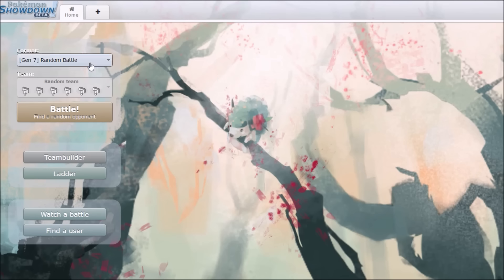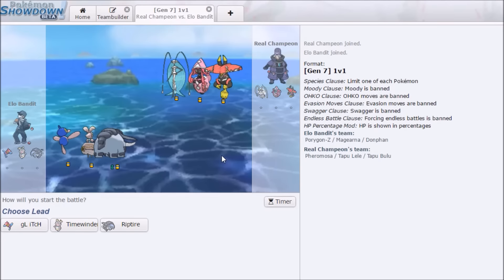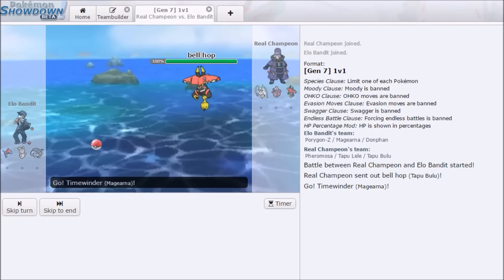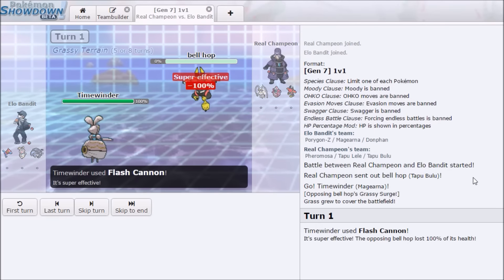1v1 is one of Smogon's other metagames played on Pokemon Showdown. Teams are built from three Pokemon, though only one is ever used per battle. In team preview, you pick one of your Pokemon to use based on its matchups with your opponent's three, then the two chosen Pokemon fight to the death.